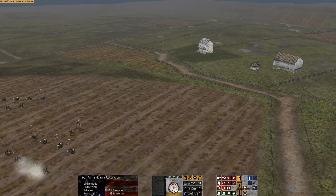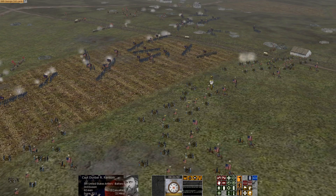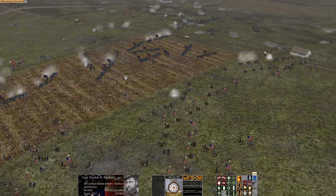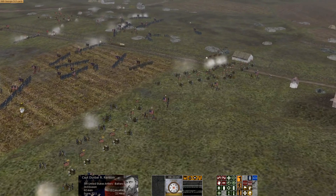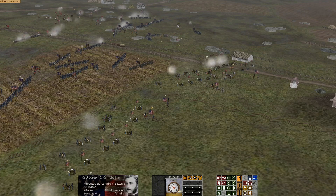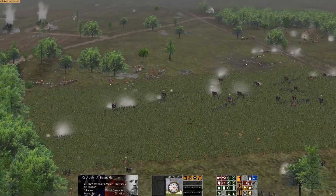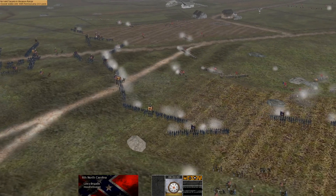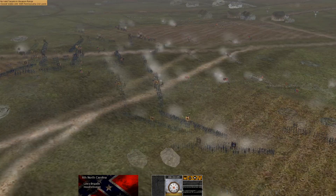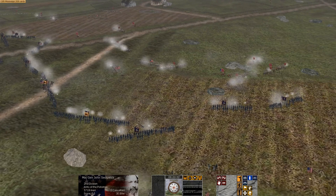The 9th Pennsylvania is routed and running. Let's move batteries forward — make sure they're all in the fight. Let's move this battery over here on the right. The heaviest fighting looks like it's going off on the right flank. Those guys look like they could be the 6th North Carolina of Hood's division, but they might actually be coming forward rather than routing. Good news for us.